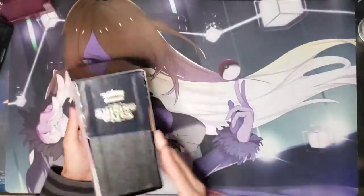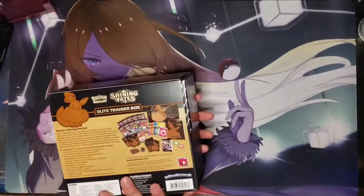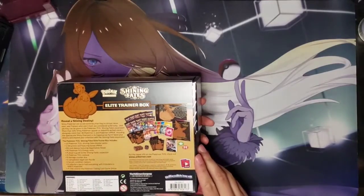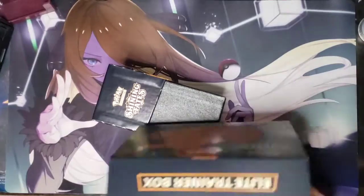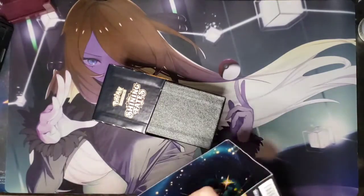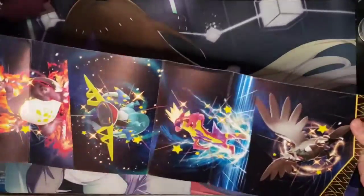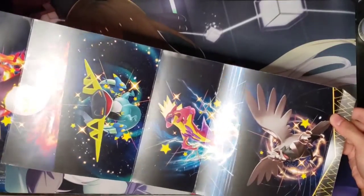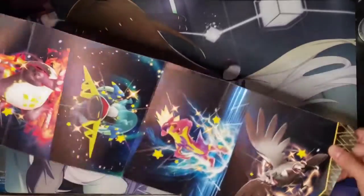Back to the product — we have an ETB slip case. The back shows you what items you can get from it. When you open the collecting book, you get all the mascots of the packs, which is pretty nice. I'll probably hang that or something.